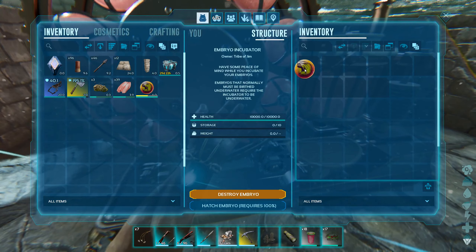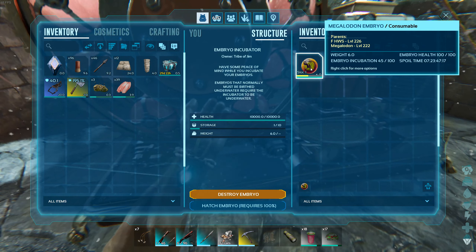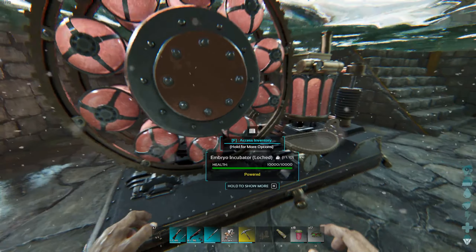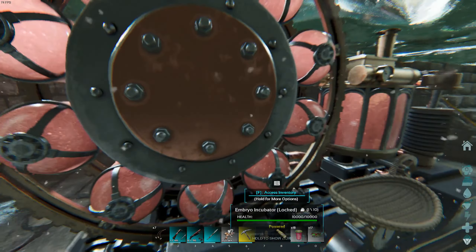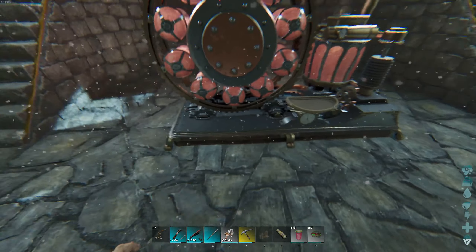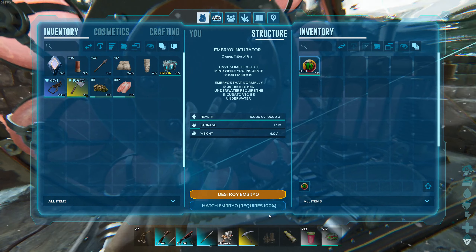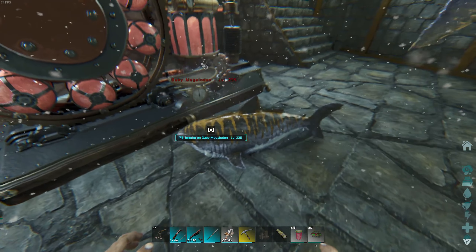I guess we just put it in here like that, and it's got about a seven day spoil timer on it, which is pretty decent. So we have the option to destroy the embryo or to hatch the embryo. Is hatch even the right word for an embryo? I don't know, but it does say hatch. I want to make sure they're not going to pop the baby out under the floor. Let's try this out — hatch embryo. There we go! It popped out on the floor. That's perfect.